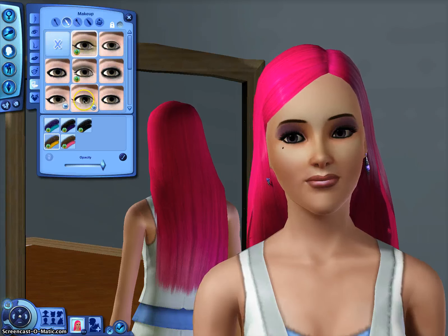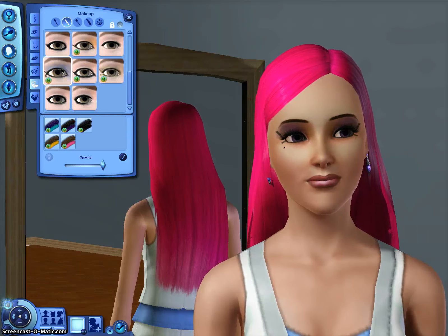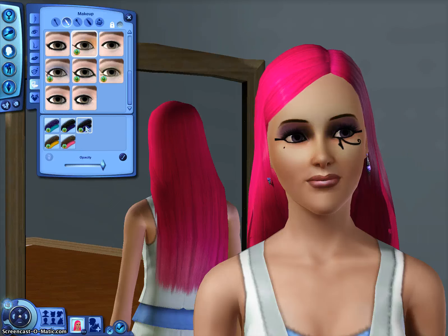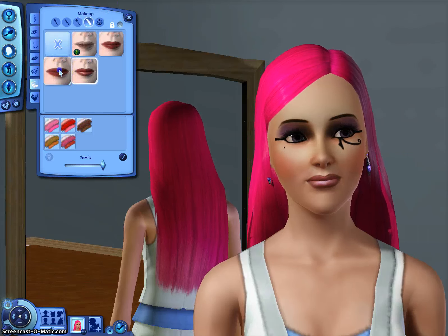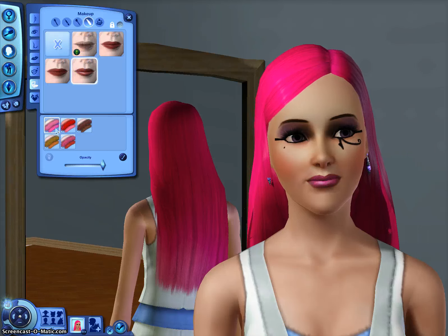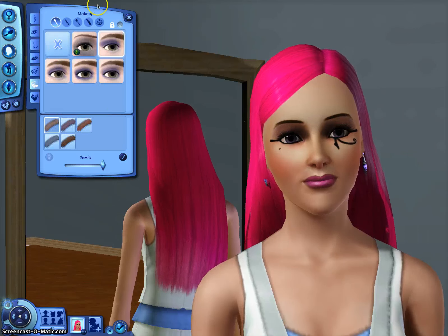Let's make her an Egyptian — where's the Egyptian eyes? Egyptian eye. There it is. She's gonna have dark makeup. We're gonna make her look all fancy — fancy schmancy. She's gonna be worth a million bucks. She's gonna be an adventurer, so I don't know why she's wearing all this makeup, but hey — it's for fun, right?